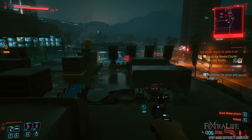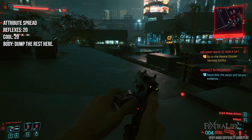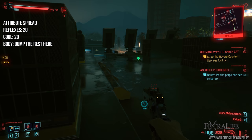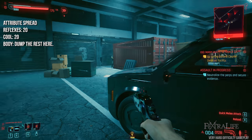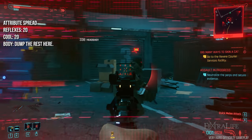Your attribute spread should look something like this. You need significant attribute investment into Cold-Blooded in order to get some of the best perks as they aren't available until around 9 attribute points and they just keep getting better from there. Because of this you should prioritize reflexes first or you may feel gimped early on. There are some great body perks right away without investing any points so try to avoid placing attribute points here until near endgame.